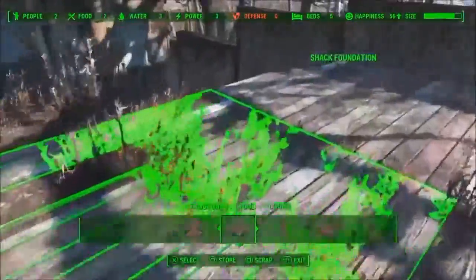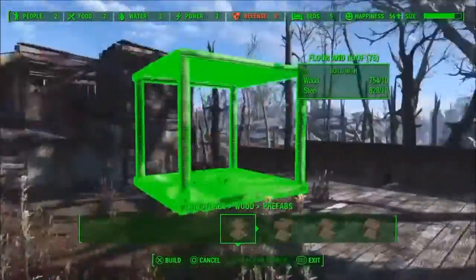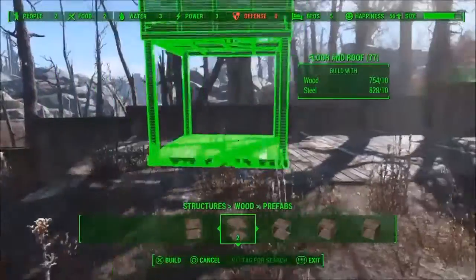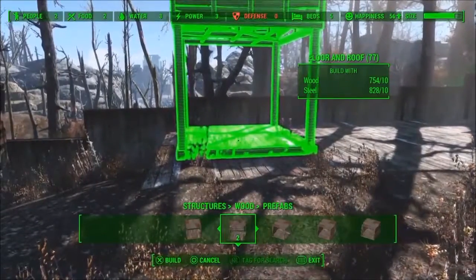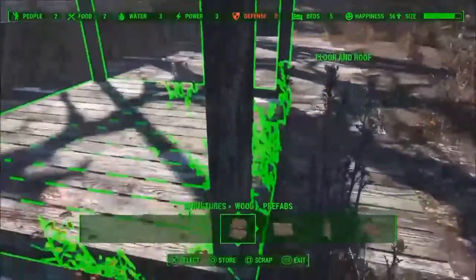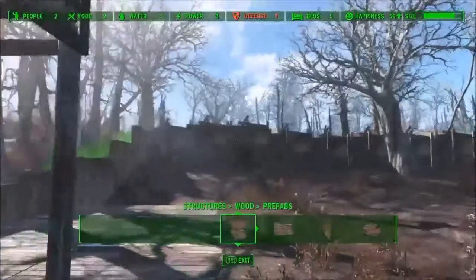The grass is kind of messy — I wish you could take that out, but it'll be fine. Now I'm just going to use these little prefabs here. I'm going to get it pretty close to the edge, probably about right there. Make sure it's pretty straight. There we go.